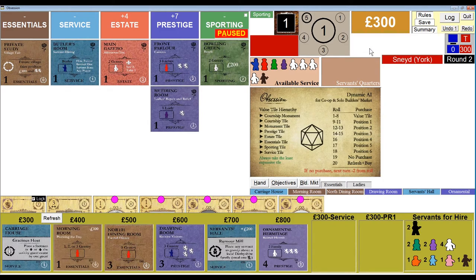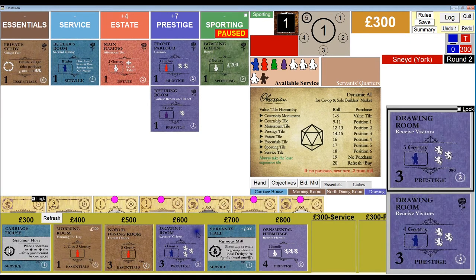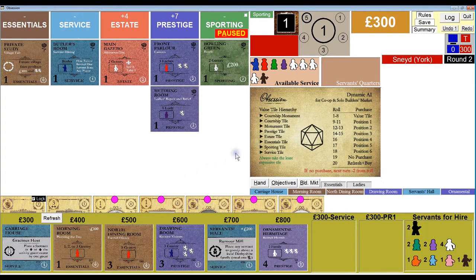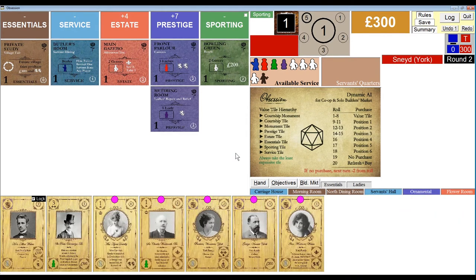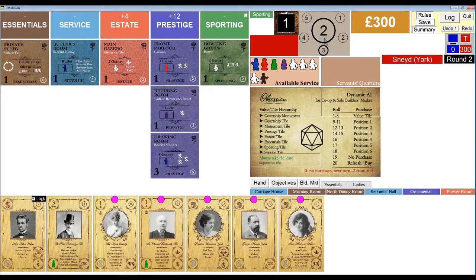He rolls a 1 again — the value tile. Nothing new popped up other than another prestige tile, so he's going to go for the drawing room. It goes under the retiring room and he gains three more reputation. He's at 2.3.